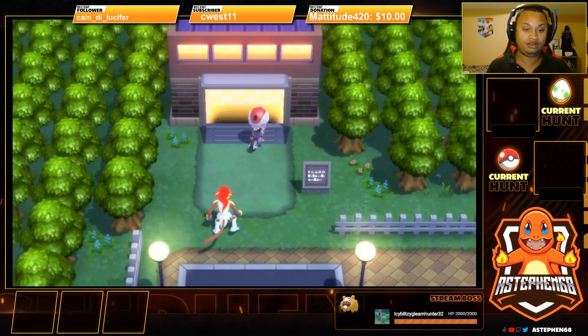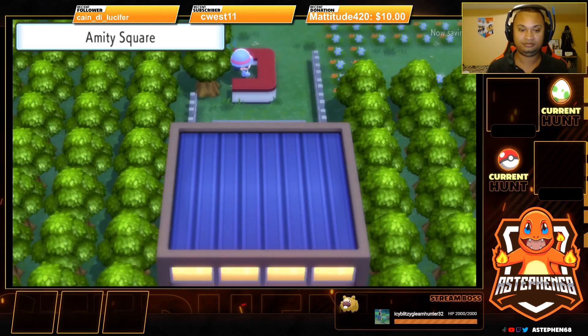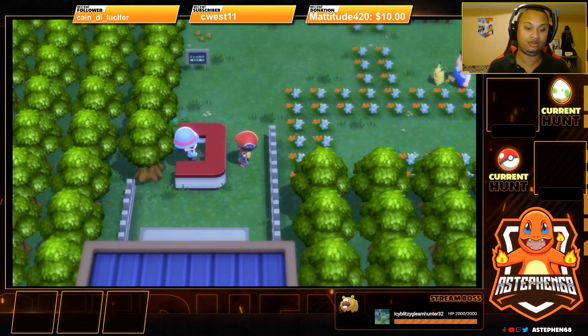All you do is go through the gates here, go to the top, and then you're going to talk to this lady. This lady is going to ask you what Pokemon you want to go on a stroll together with.